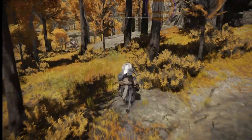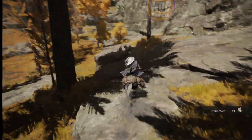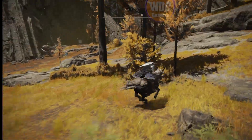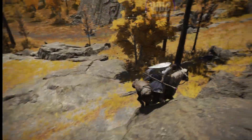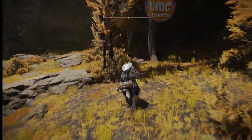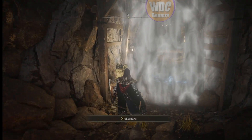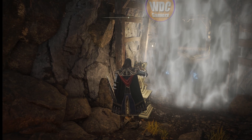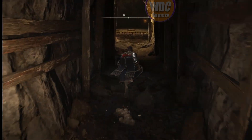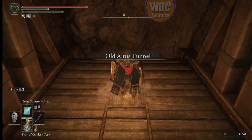Ride on the right side of the canyon, away from the giants down there, then ride around that giant and that horse rider. Through the back — here we go. I want this grace. We're not going to do this cave right now, just going to grab the grace as a place to come back to. Unlock it with a Stonesword Key.